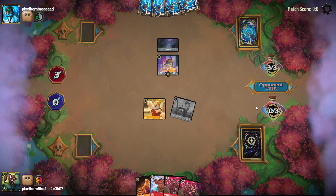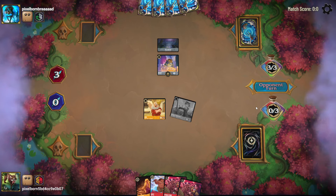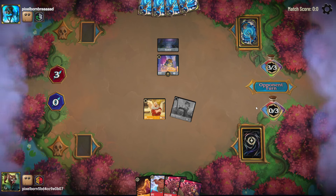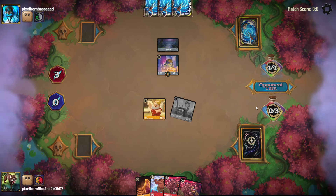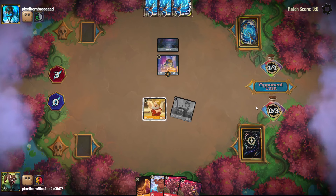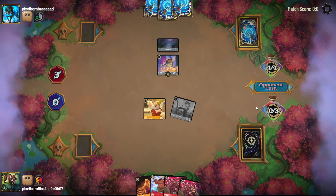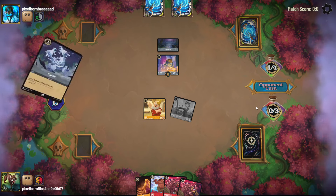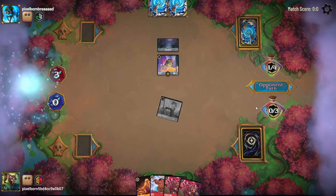They draw two because of Beast. If they challenge, we get to Maui next turn which will take care of the Beast — that would be helpful. But I don't know that they'll challenge, even though it is a free banish. They smash Doc, so we can't Maui next turn.